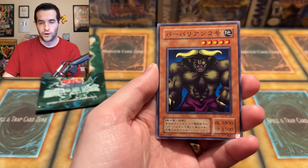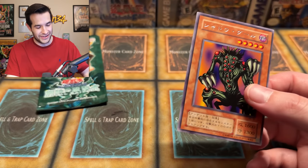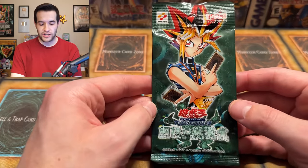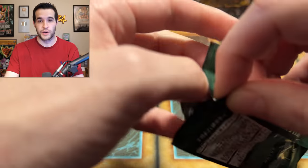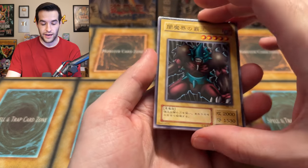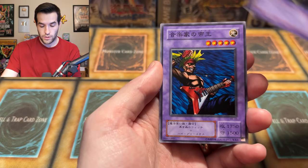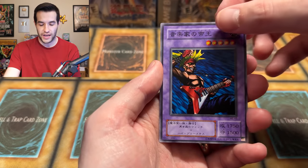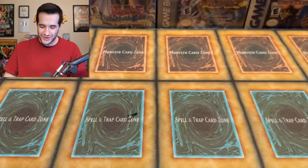Two packs to go — can we get a Secret Rare? Yadokaru or something. Swamp Battle Guard, Seven Colored Fish, Little Chimera, and a Shadow Ghoul — a Rare in the second-to-last pack. Last pack magic of this OCG 2001 Metal Raiders opening! The very first Metal Raiders set to ever be released. Will we get a Secret Rare in the last pack? We have King of Yamimakai, Launcher Spider, Punished Eagle, Musician King, and the final card is... the Castle of Dark Illusions!